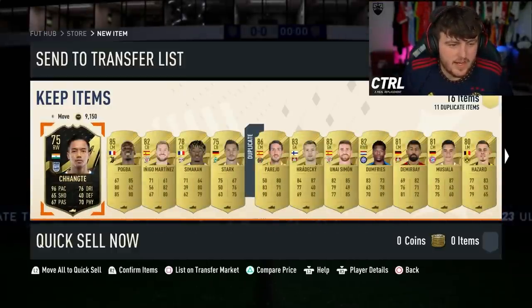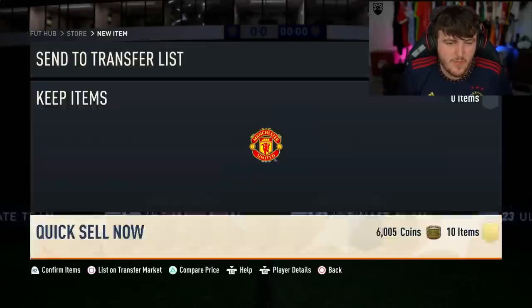I want to get Trent. I want to try him at centimid — I feel like he'd be a sick centimid. All right, we've got five more 50k packs to do. Come on EA, where are the Centurions?